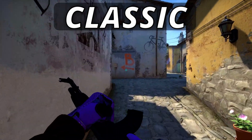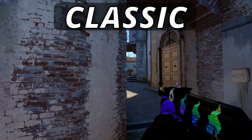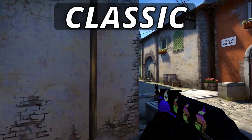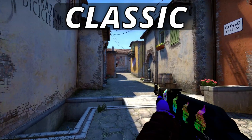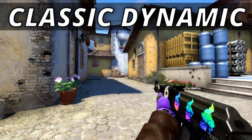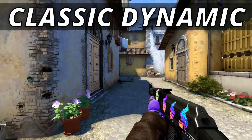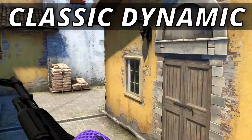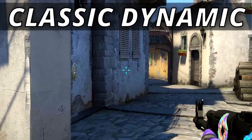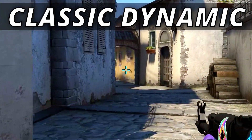Classic is a more recognizable crosshair where the middle part is static, but depending on movement and accuracy it has lines on the outside that expand or contract — which can be helpful for newer players but also more distracting. Classic Dynamic was created to be the least helpful crosshair possible, where the entire thing moves as you move. When you're standing still it looks static, but the second you move or shoot it goes all over the place, making finding the exact middle practically the same as having no crosshair at all.